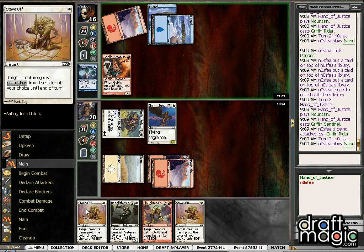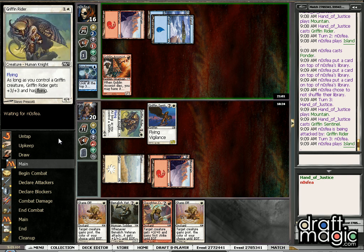Alright, that way next turn, even if he has the trick, we can keep Stave Off back up and just attack freely.